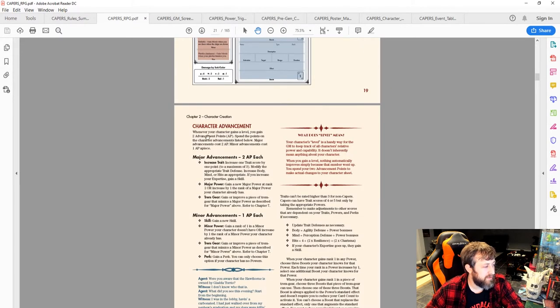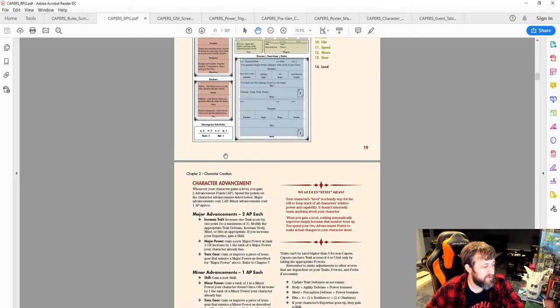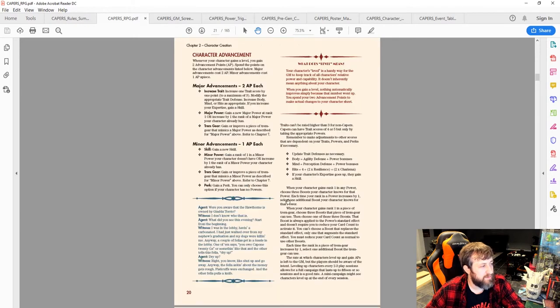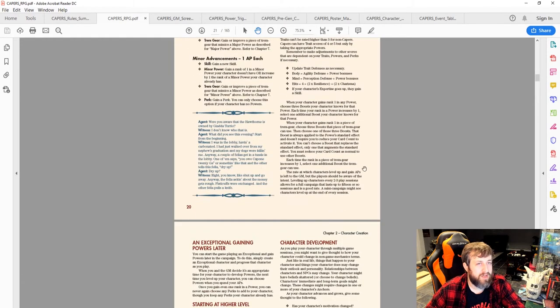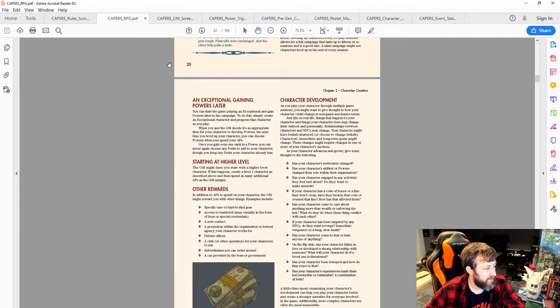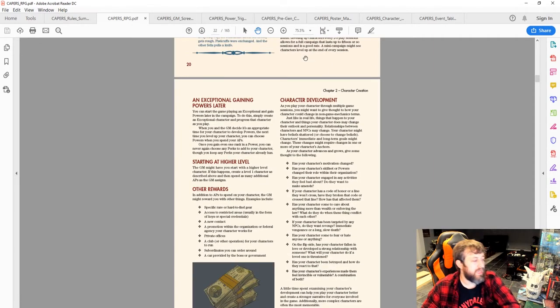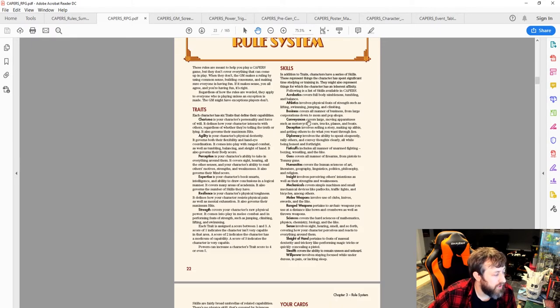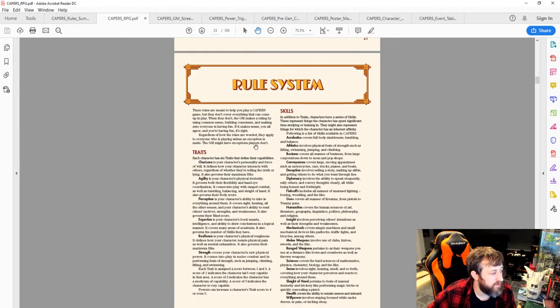For advancement, there are no experience points — you get two advancement points when you gain a level, which you spend to increase traits, powers, or skills. An exceptional could even gain powers through advancement — like a radioactive spider bite — allowing goo generation.